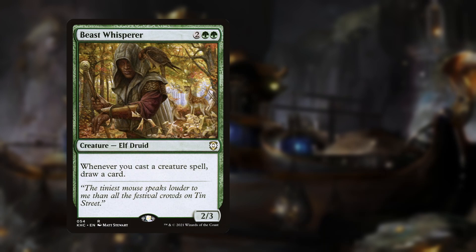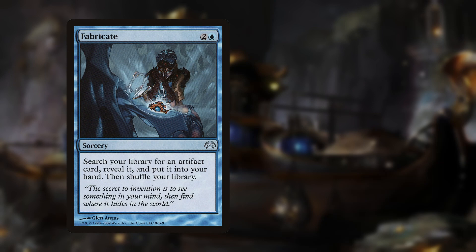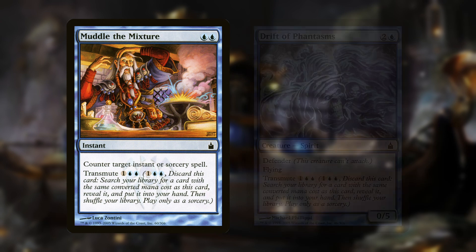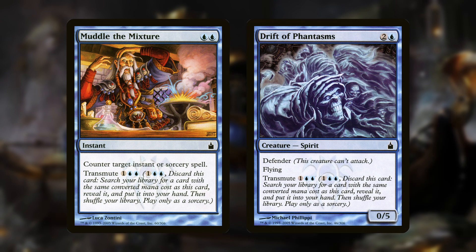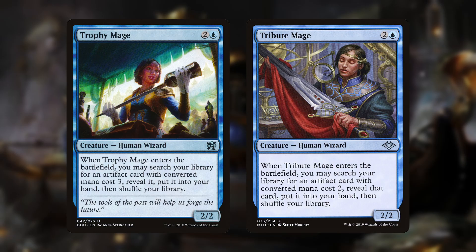Alongside the draw, we also have a variety of tutors to help grab combo pieces directly. Fabricate can grab Isochron Scepter, Basalt Monolith, or Cogwork Assembler. Solve the Equation can grab any instant or sorcery. Muddle the Mixture and Drift of Phantasms can both transmute to search for any 3 cost card in the deck. Trophy Mage can grab Basalt Monolith or Cogwork Assembler, and Tribute Mage can search up Isochron Scepter.